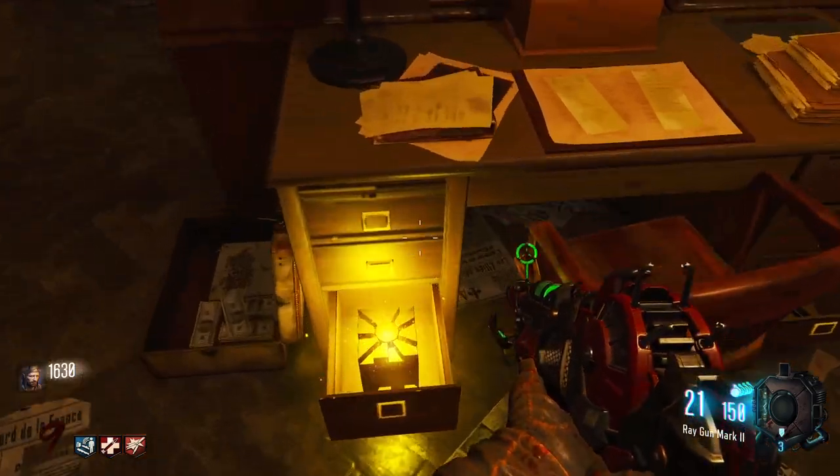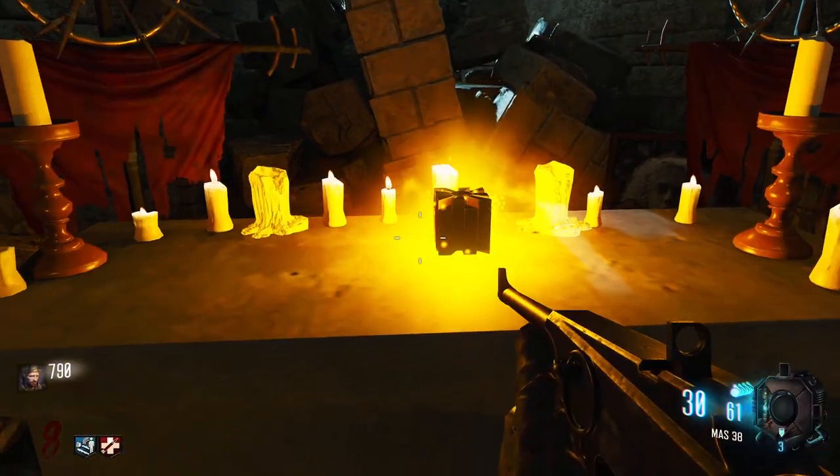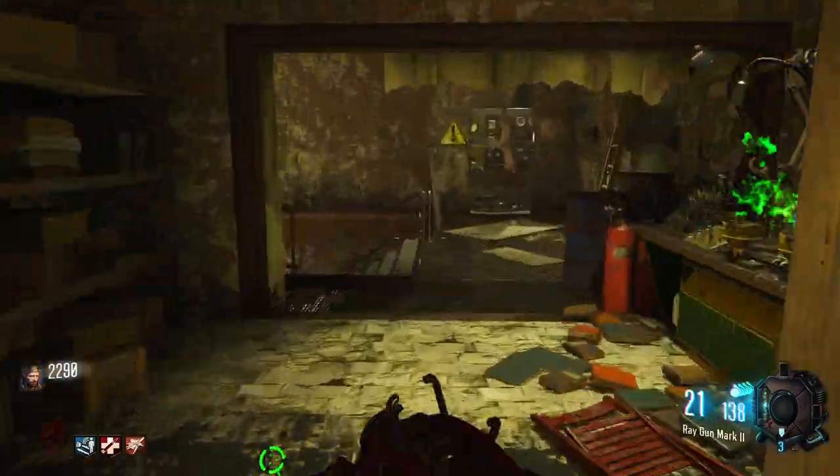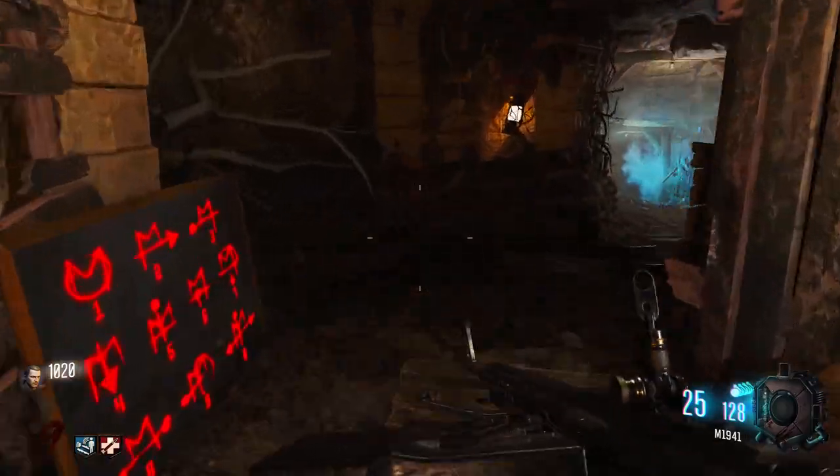Take the temple stone from inside and head to the basement area and place it on the ritual table. You can get there by going down the stairs by the Atomoff build table or going down either of the two tunnels.